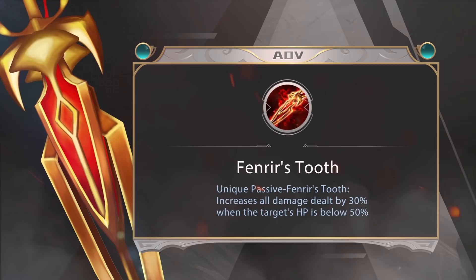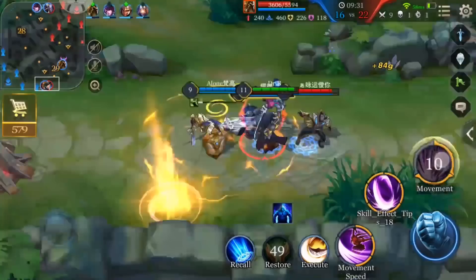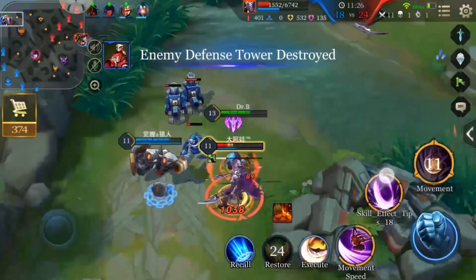Now, about Fenrir's Tooth — why do we say it's the most important item for Butterfly? It provides high physical damage, which is very important for any assassin. The massive benefit for Butterfly, however, comes from its passive, which provides more damage on enemies who are low health. This will allow Butterfly to get those resets she wants more easily, giving you a better chance of taking over a teamfight.